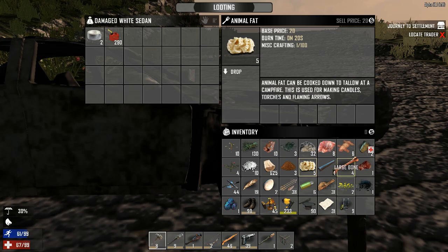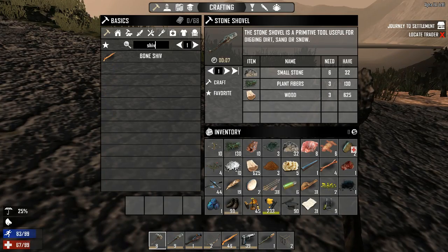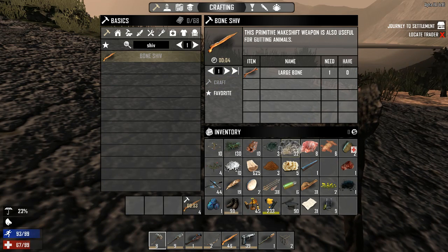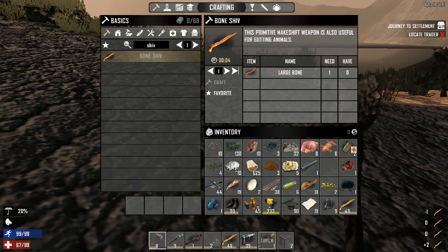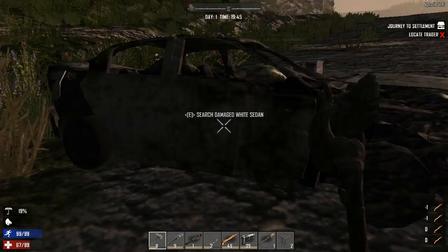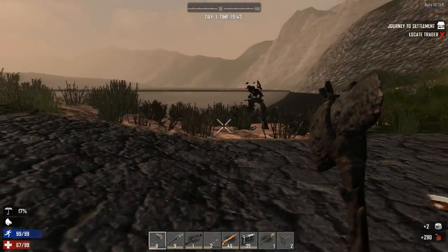What don't I want to carry? I suppose I could turn these into shivs and then drop them, because I don't really need multiple shivs. I'll grab a gas can and some duct tape, which can be used to make medical items.